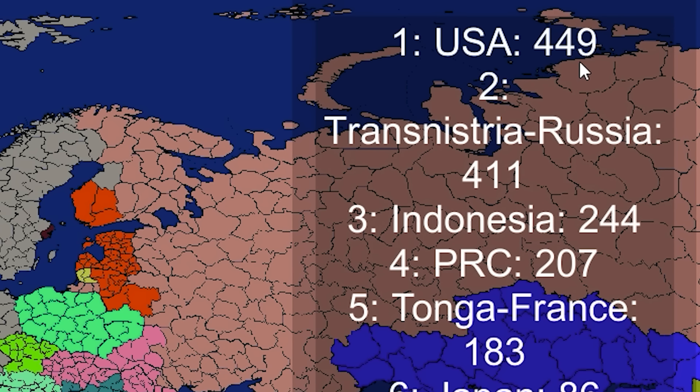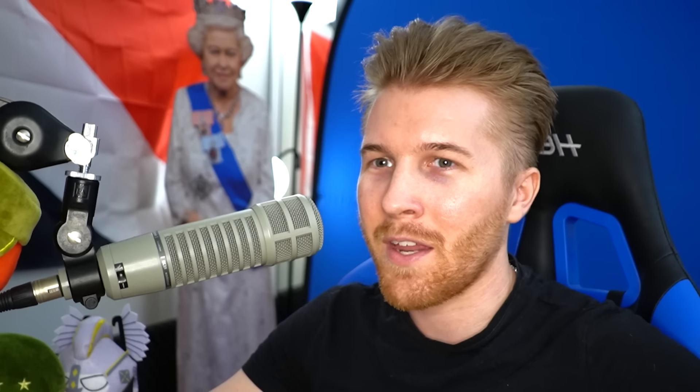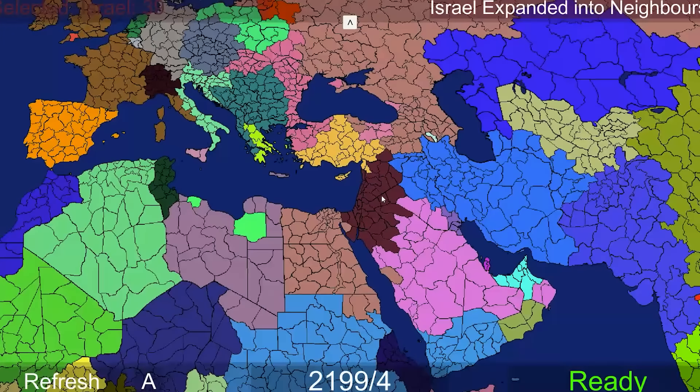The USA is number one now, pretty dominantly ahead too. The question is, can two unions be formed? Can Tonga-France now unite with the USA at the same time? Can we get an American-Tonga-French empire? There's a pretty big Israel forming in the Middle East here.